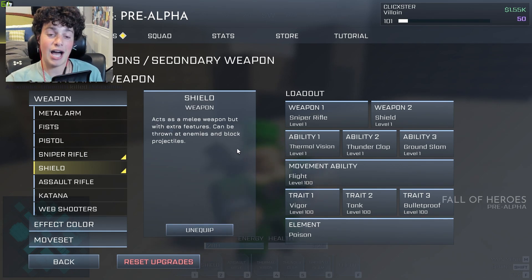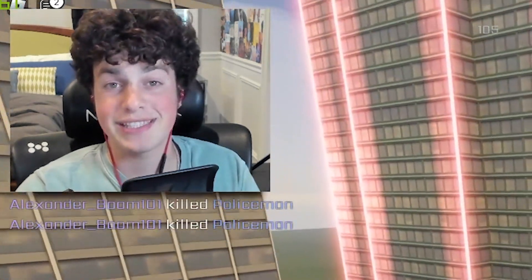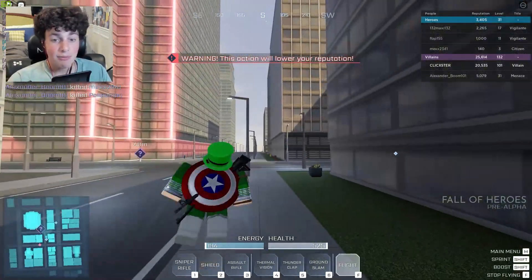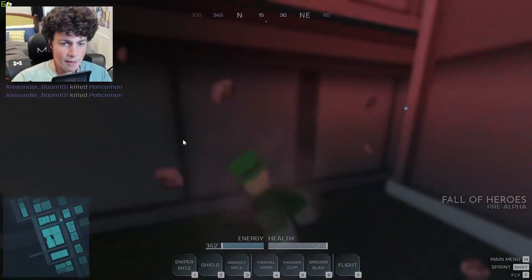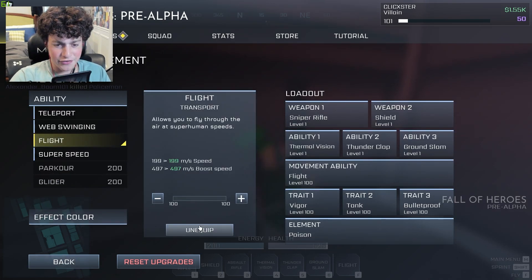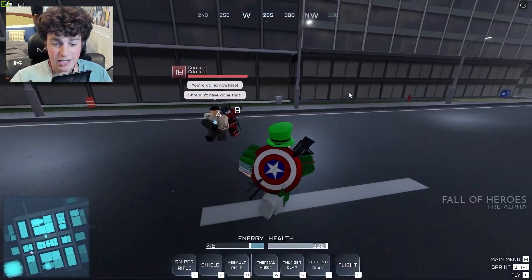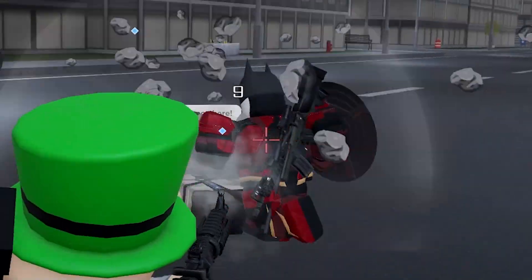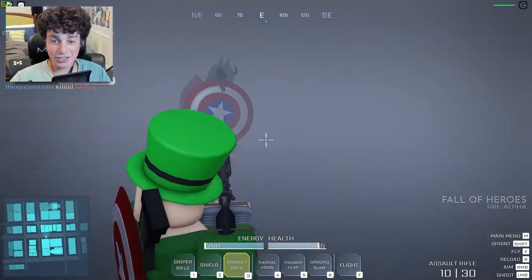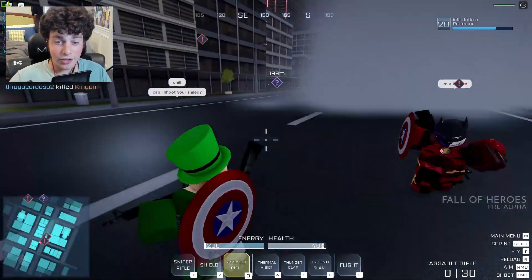Can we throw it at enemies and block projectiles? It's actually really overpowered. You're able to take the shield and throw it at enemies — it does a lot of damage. You're able to block with it. This guy has a shield right here. If I take my assault rifle and shoot wherever he's holding it, it's gonna do no damage. So you can see, wherever you hold it, it does absolutely no damage.